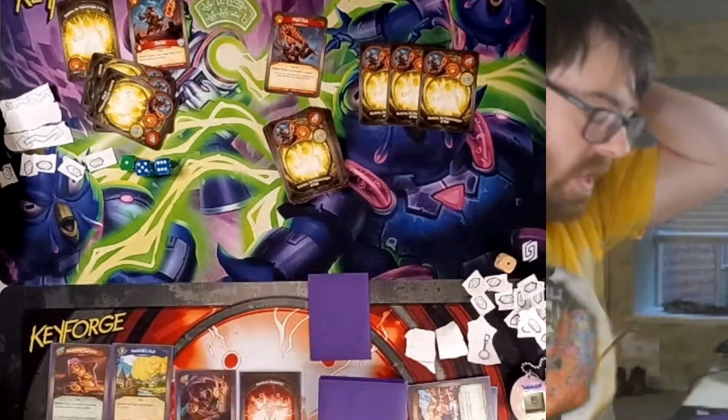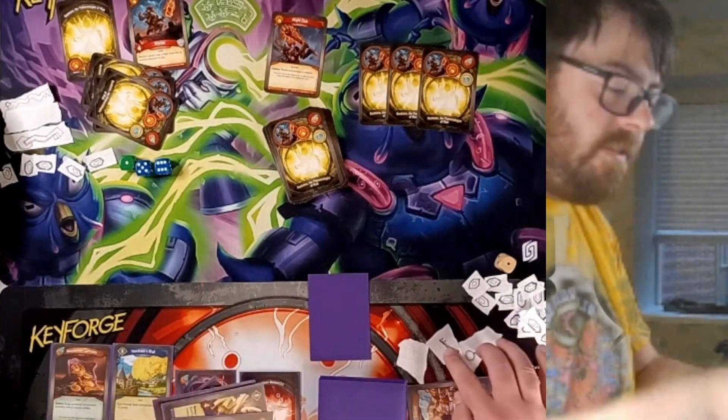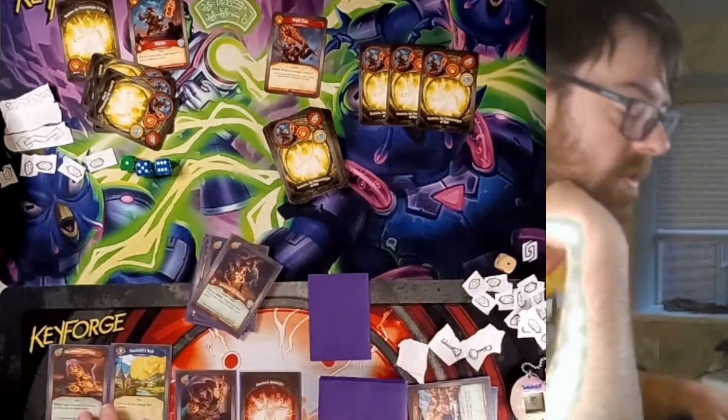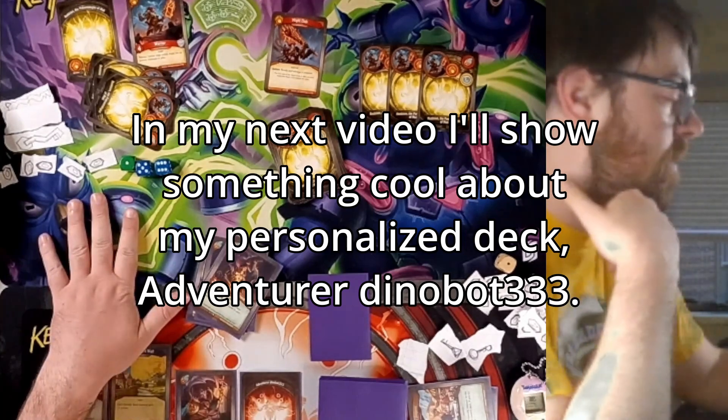Combo! I gain four more Amber. Then it goes to Dinobot, who forges for six and doesn't have any scaling Amber control, so does nothing of importance. Passes the turn, and Reedston forges. So Reedston wins.